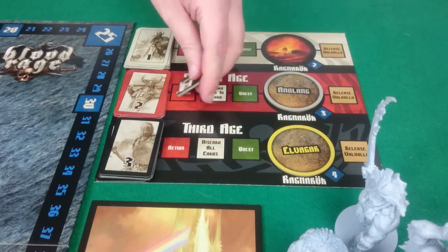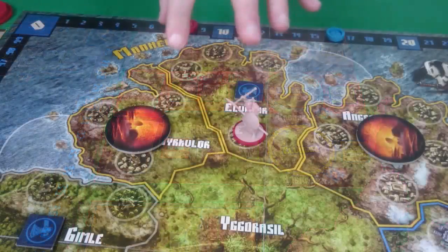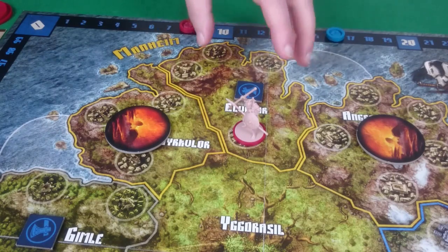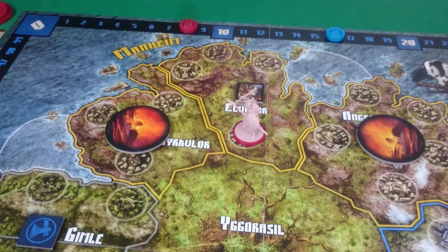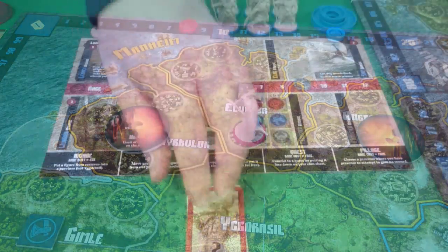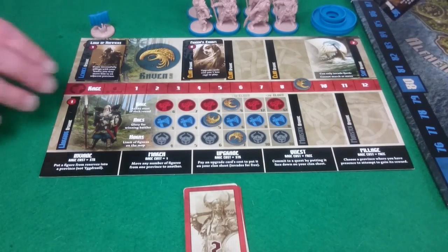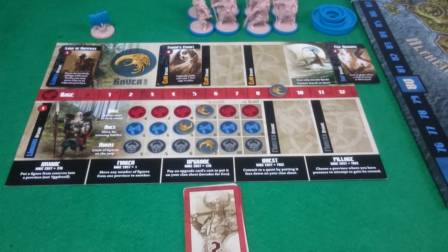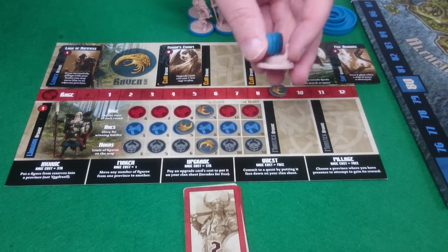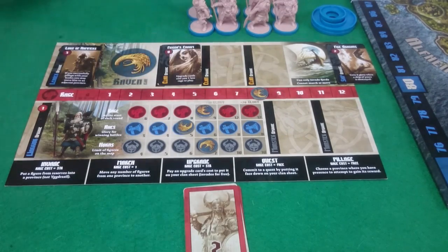Starting with Pixel, who is going to kick things off by pillaging in Elvagar — so that'll increase her axes. For my first go, I'm going to play the ship upgrade, which means I gain 8 glory when a ship is destroyed. I can invade with my ship as part of that, and it costs me 1 due to Frigga's Charm. I'll go in this fjord here.